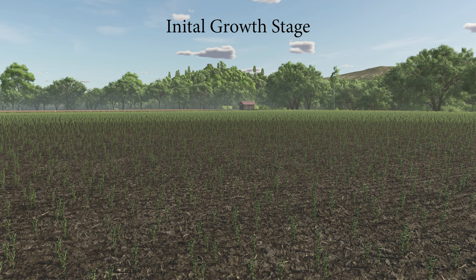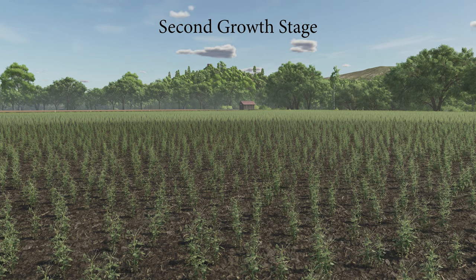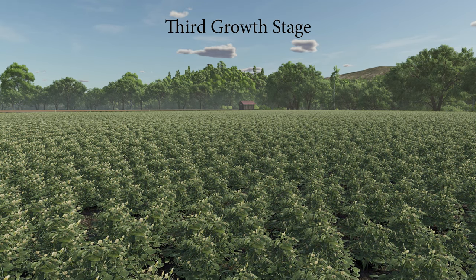Marching through the various growth stages, we see the initial growth stage after seeding, which we would expect to see in April at the earliest — basically one month after seeding. The secondary growth stage would pop up between May and June. One month later, around June or July depending on when we put our peas in the ground, we have our third and final growth stage before harvest.